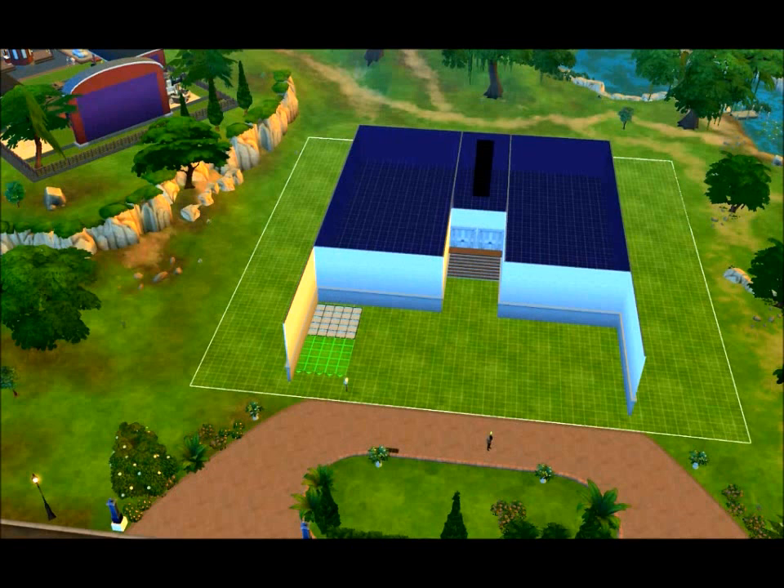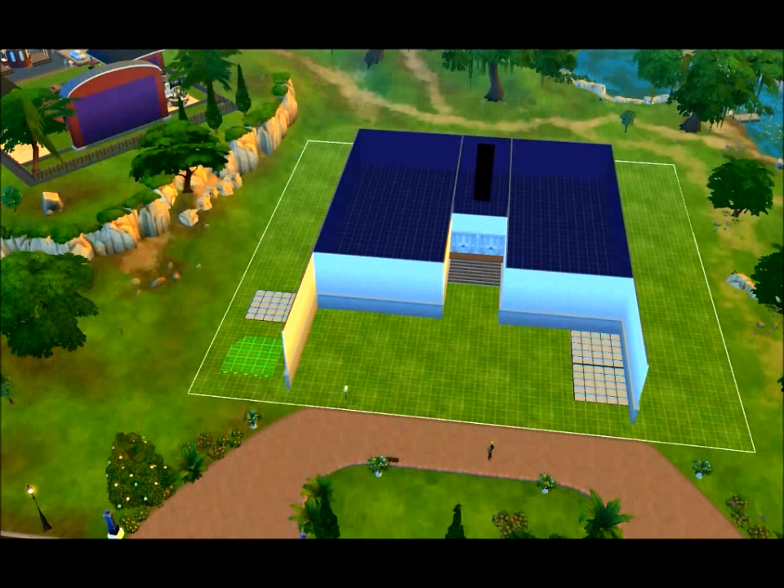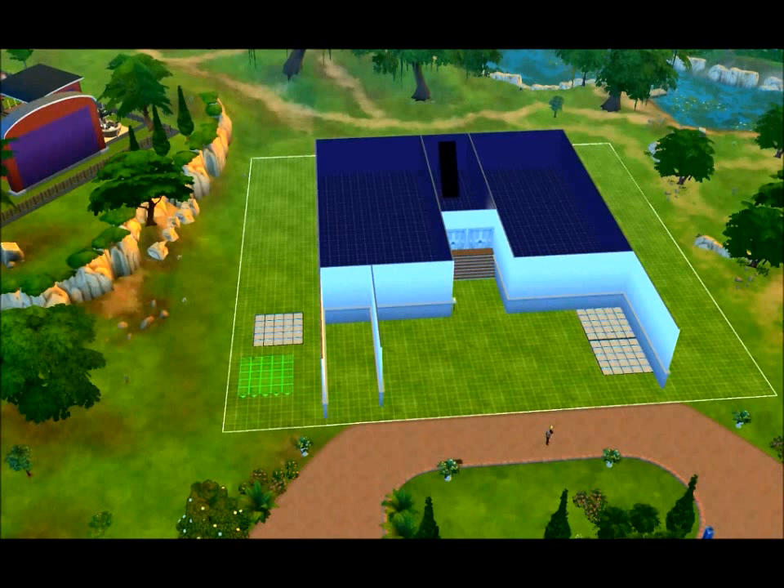Now I'm starting on the science building — the science lab and the greenhouse — and I'm using more of those dance floors to get more light into the building. I was thinking I was going to have two greenhouses, but then I realized there's all sorts of cool stuff you can put in a science building. So I decided the one on the left will be for science class. Trying so hard to measure properly — measure twice, cut once.